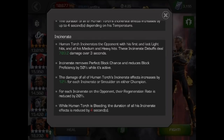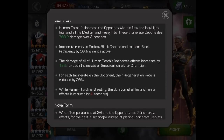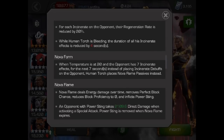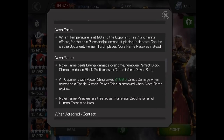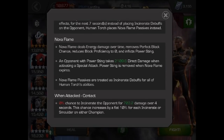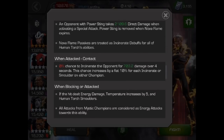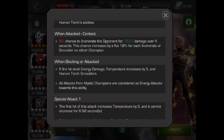He's an Incinerate-based champion, so he does a lot of Incinerates. So I thought Havoc would be the perfect counter for Human Torch. Havoc is Incinerate immune, and as I was reading some of his attacks, his attacks do energy damage. Well, Havoc is highly resistant to energy, but here is the important part right here.